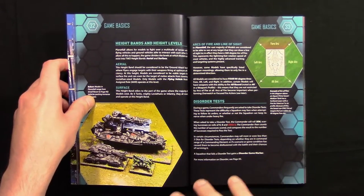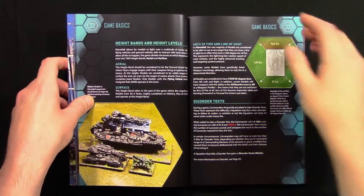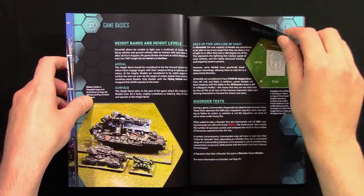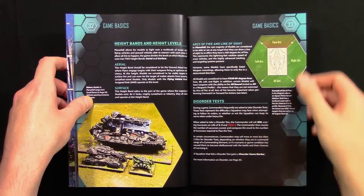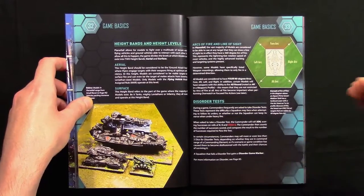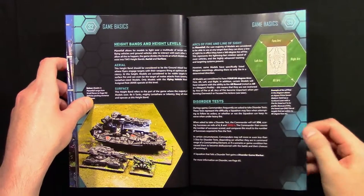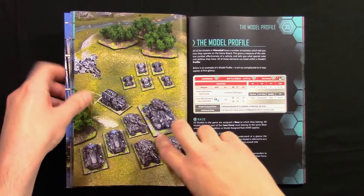Planetfall is a game of alternating activations — I activate my squadron, you activate yours, and so on. Then there are height bands and height levels, arcs, overfire, and line of sight. Arcs are really important in this game — if you can get to the side or behind your opponent's models, it does more damage.